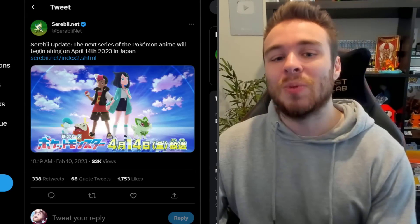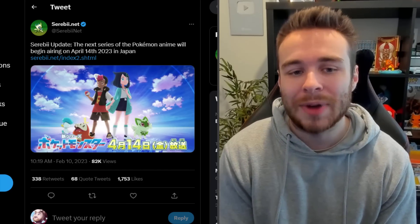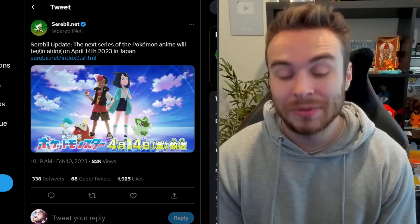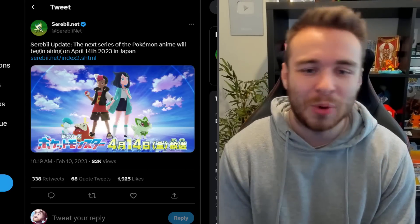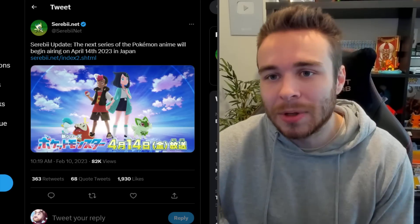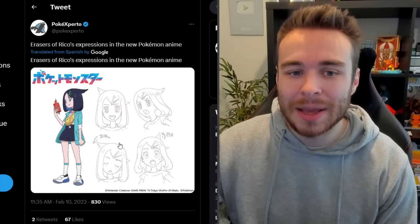We also have Serebii talking about the new Pokemon Scarlet and Violet anime — we actually got a small snippet, not even a trailer, just new artwork and stuff. The next series of the Pokemon anime will begin airing on April 14th, 2023 in Japan. The Ash series last episodes are really good — really good episode today actually, because we had Squirtle, Bulbasaur, and Charizard back in the swing of things, a great nostalgia episode. The new series starts April 14th, and we also have some artwork of the main character Rico tweeted out by PokeExperto.